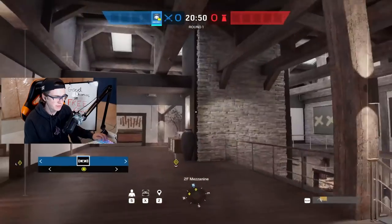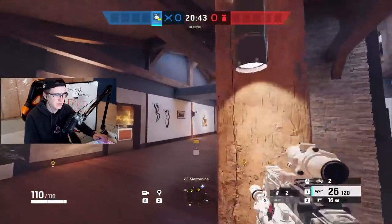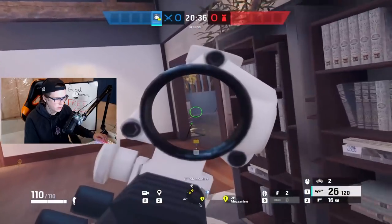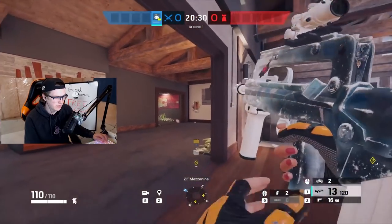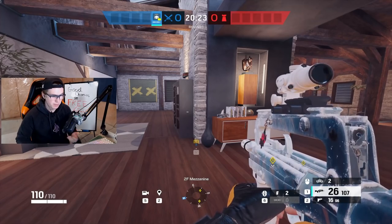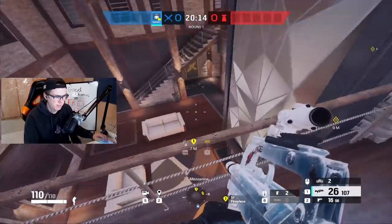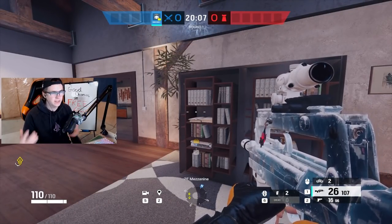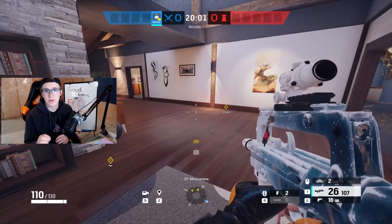Moving on to top fireplace, there are tons of spots up here. Fireplace control is so strong because from top fireplace you can open up the main breach, hold the lobby flank, hold the blue stairs flank, and have control of library and ivy hall, so you can pressure piano and site directly as well. Top fireplace is one of the most powerful places in the game, especially for the master, bar, and dining bomb sites. For the other three sites, this is an area you pretty much always want to get.